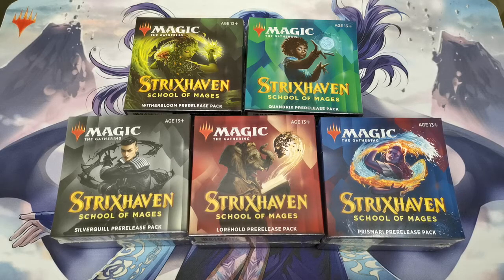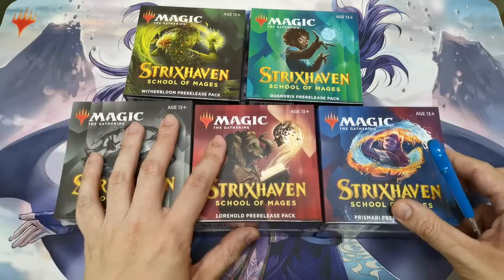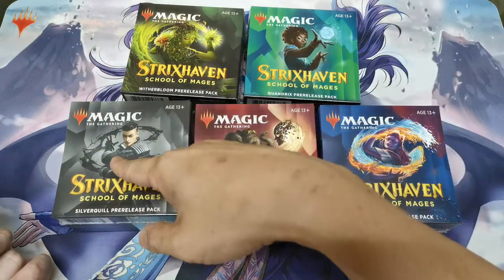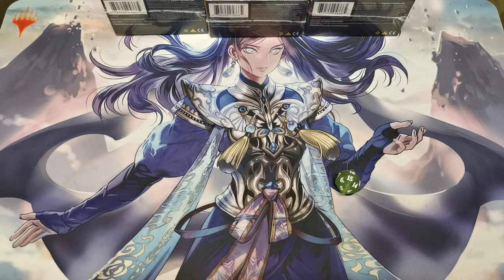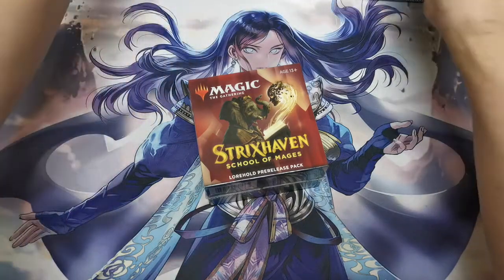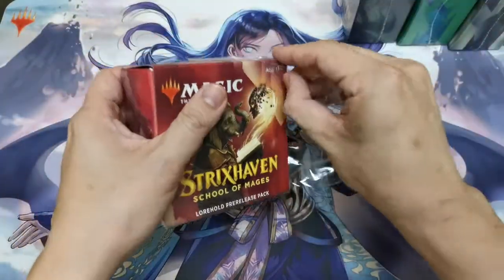Welcome back everybody, it's time for Strixhaven unboxing! We have five pre-release kits of the different colleges. Let's do a die roll to see which box we open first. 1 to 4, 5 to 8, 9 to 12, 13 to 16, 17 to 20. We'll do a 20-sided die roll and see which box goes first — it's 15, so that would be Lorehold, my favorite!